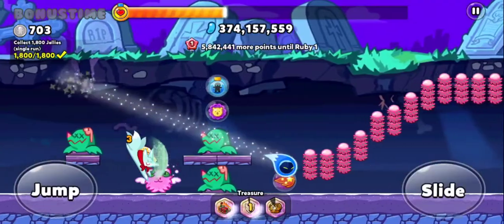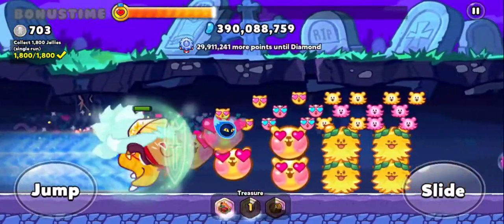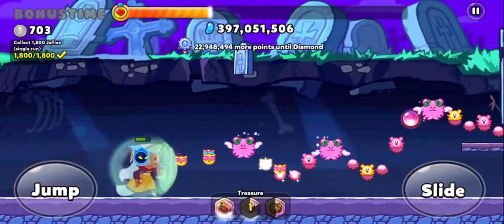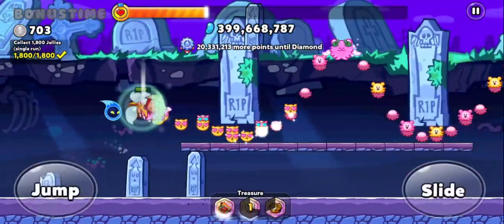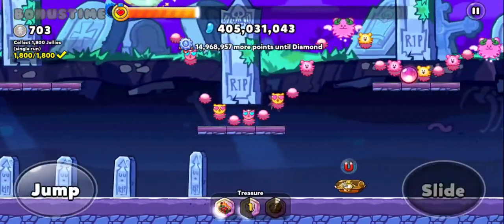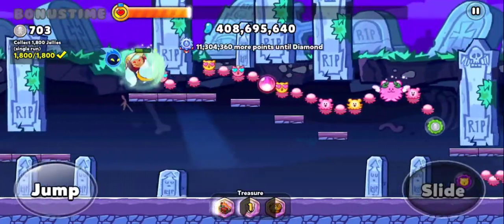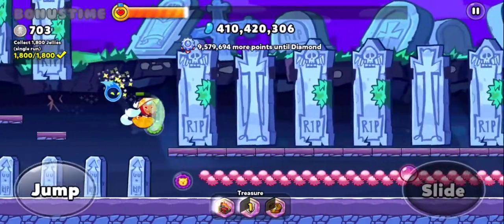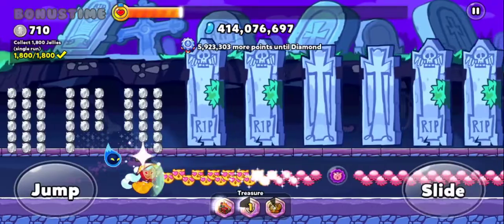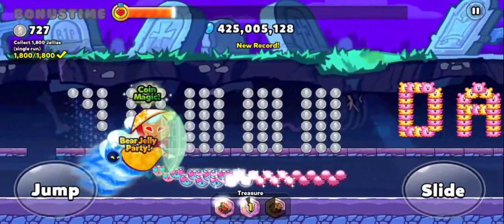Comment down below if you know what they're called. Basically you want her entering bonus time in her lady mode, as you can see right now, not the fox mode — because the fox mode doesn't track the jellies. The magnet goes twice as fast, as you can see right now in bonus time.